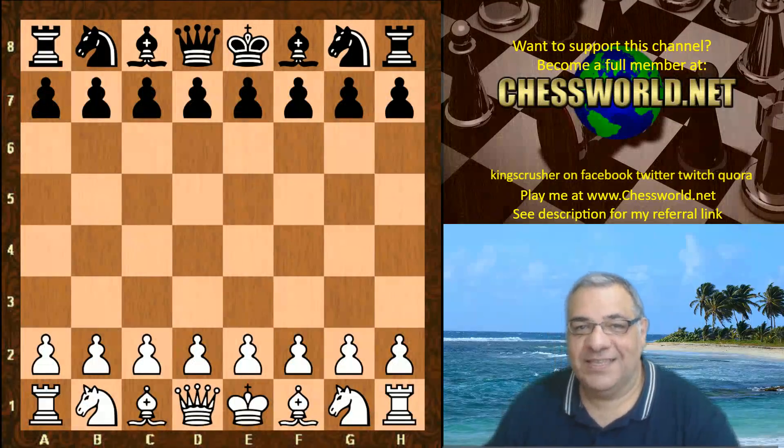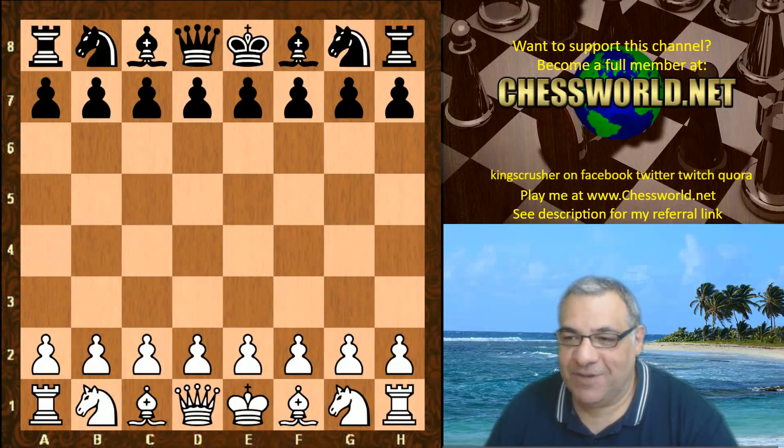Hi all. Yet another amazing game choice by David Grosvenor. In this game Lila ID 11131 is playing against Ethereal 10.88. Fast and Furious — 40 moves per two minutes with a two second per move increment.